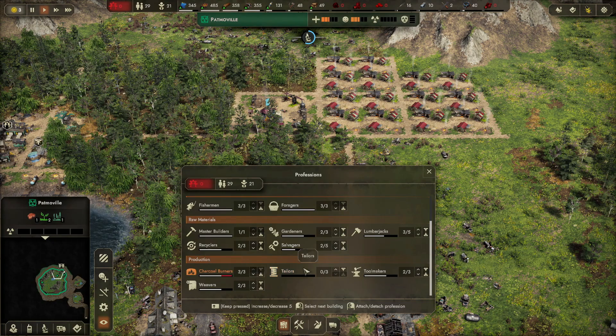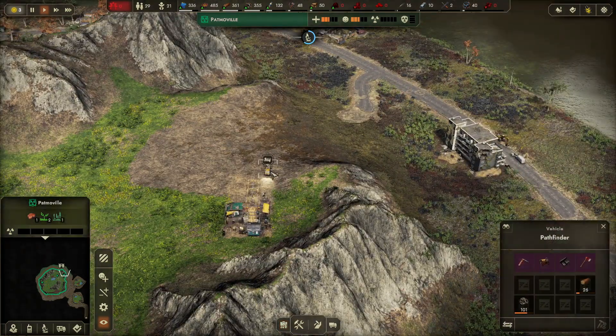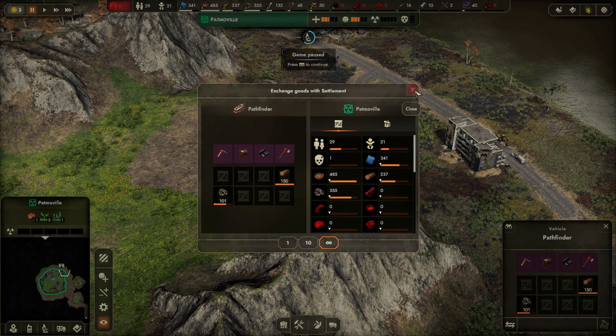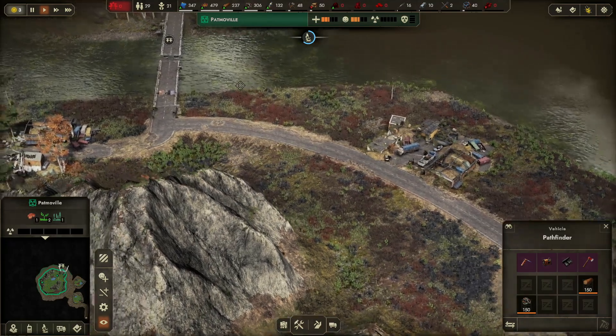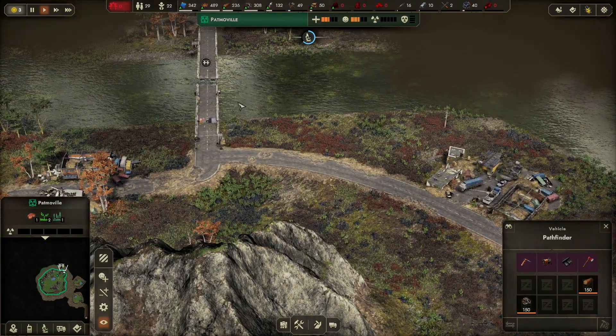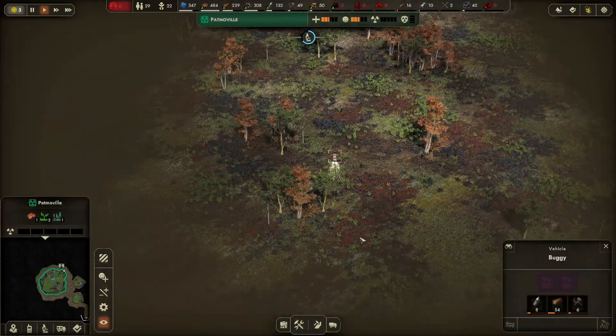We need three workers in charcoal first, then we can get a tailor — but it needs charcoal, so charcoal has to come first. Let's bring in 150 wood and some 150 scrap just in case — it could be that after the wood we still need some scrap or something else to finish the bridge. We'll just take it along as a precaution.